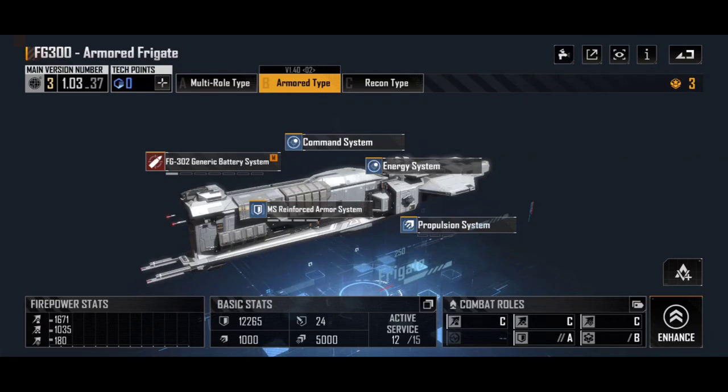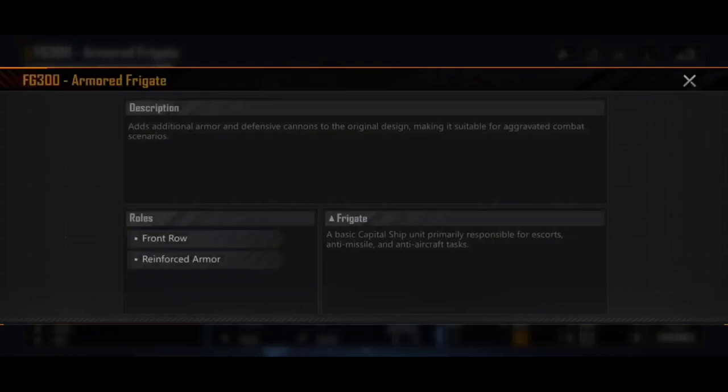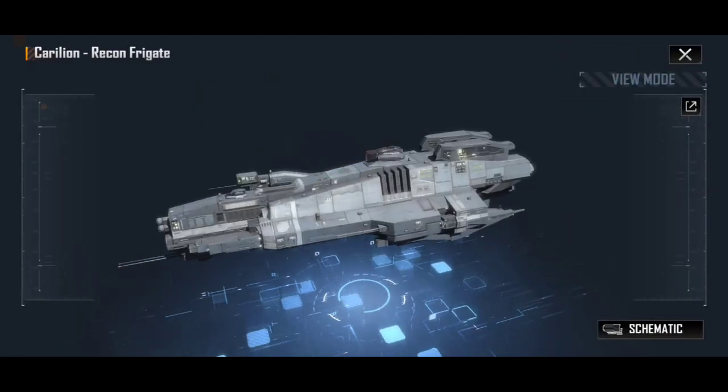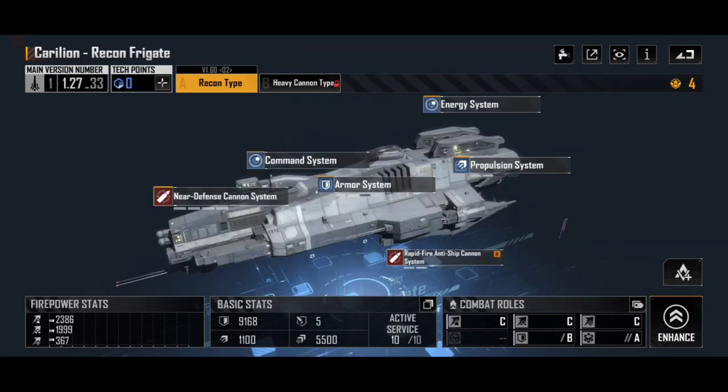That's huge. Comparing that to the Carillion's 9,100-odd HP and only 5 armor with upgrades, you might think this is definitely the better choice of the two. After all, it's got a survivability grade of A, it's equipped with reinforced armor, outstanding survivability, and if we look at the combat roles: front row and reinforced armor. This is definitely, on paper, a tanking frigate — and it is, it works really well. People will tell you, build a whole load of FG300 armors, put them at the front of your fleets, and they will absorb all the firepower for the rest of your frigates. Then I started looking at the Carillion again. I really like the look of this ship. How can I fit this in a fleet? Surely it's got some purpose. I don't believe that it's just flat out worse as a recon ship than the FG300 Recon, and worse at everything else than all the other ships you've already got.